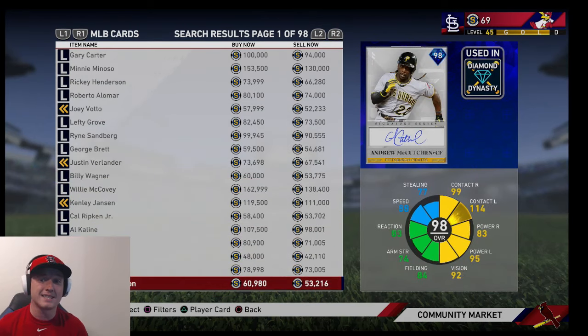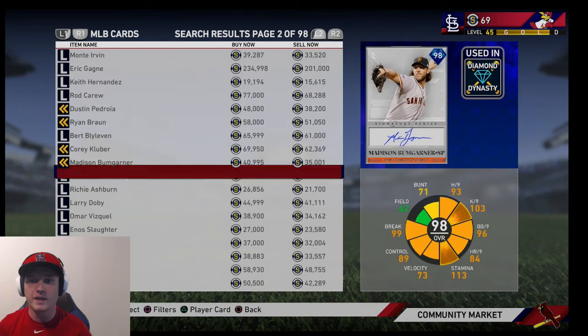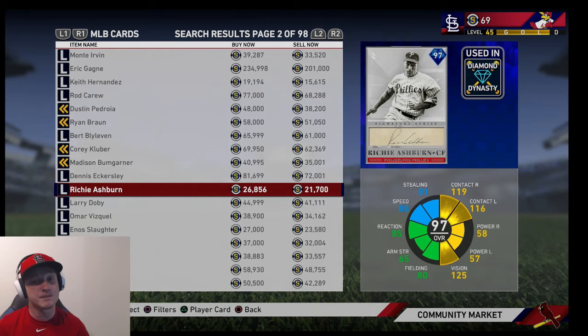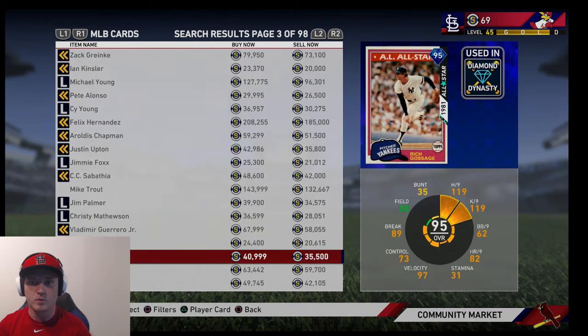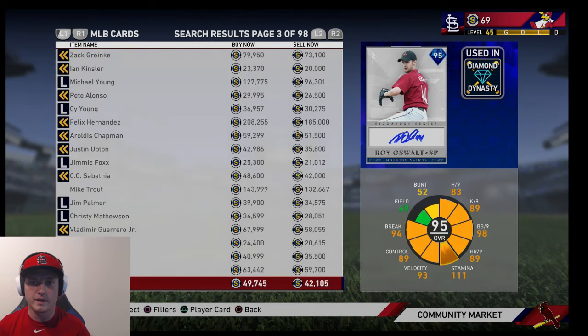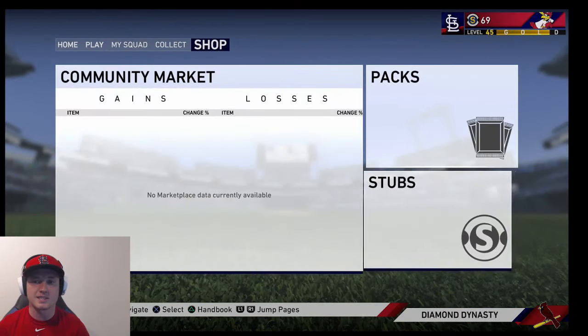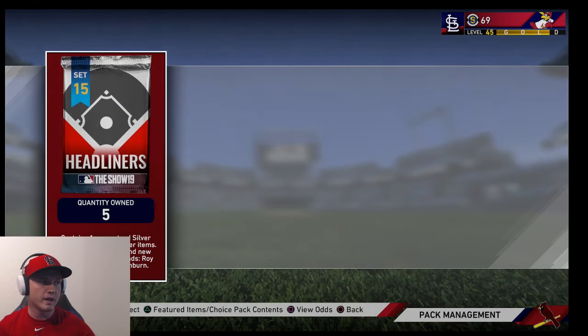The last few weeks the headliner packs have not been good to us at all, so hopefully our luck is going to change. I just wanted to see real quick — there's the Richie Ashburn at about 21k, and the Roy Oswald should go for more: 42k. So we spent 25k on these packs and we have a chance to hopefully pull something good.